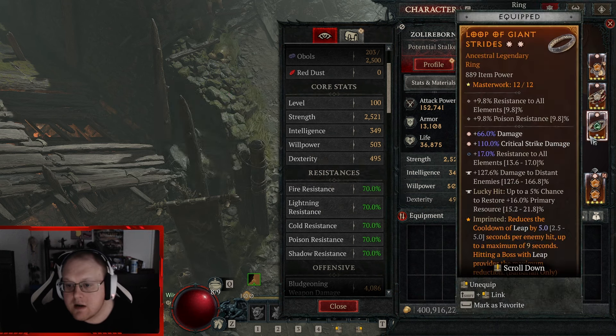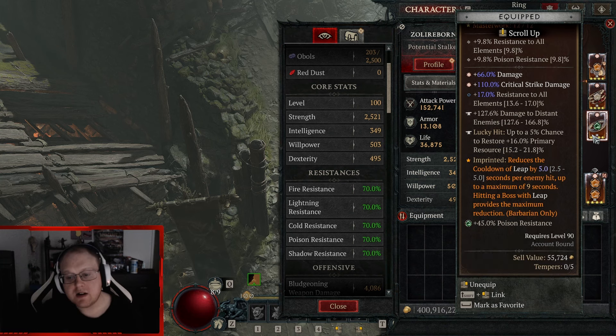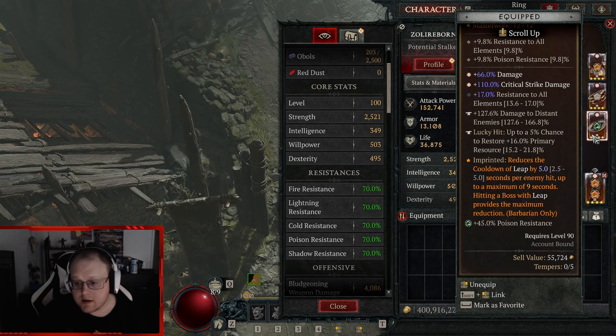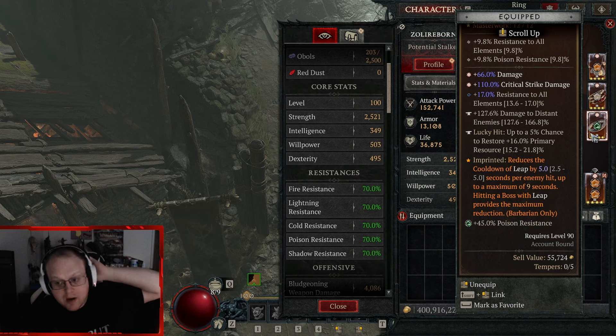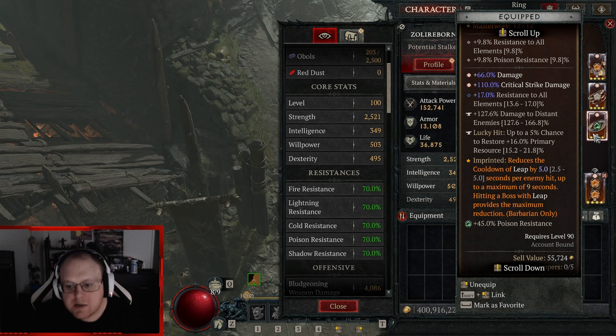War cry cooldown is okay. The aspect on here — I don't even have max Bold Chieftain — you don't even need to put Bold Chieftain on here. It's just more cooldown when you press a shout: it reduces the cooldown, which is nice. All the shouts funneling into my ultimate going down is the real goal.